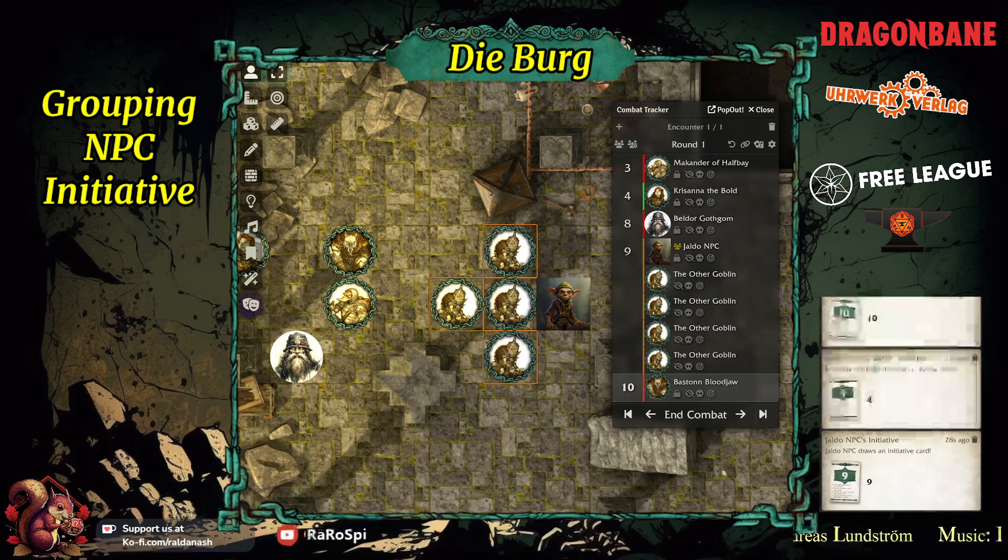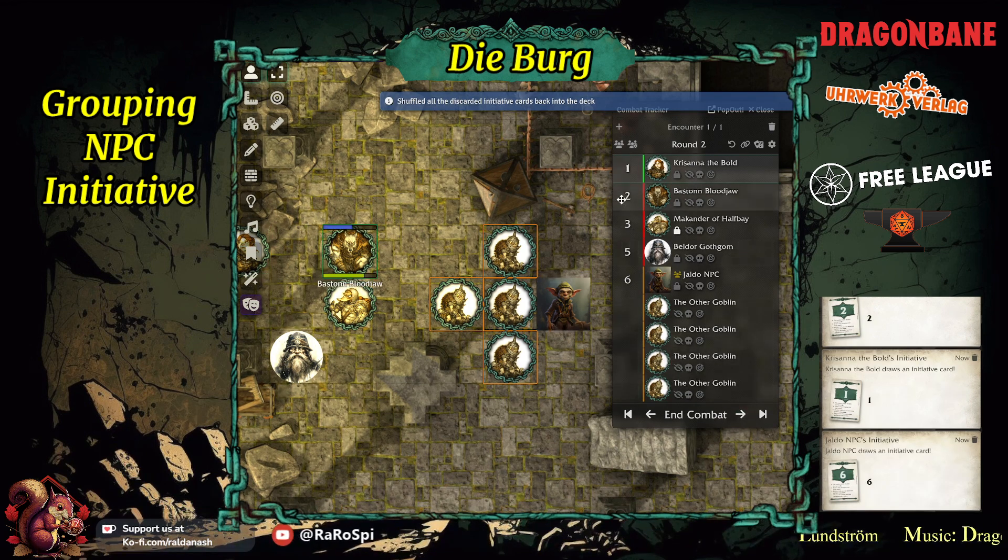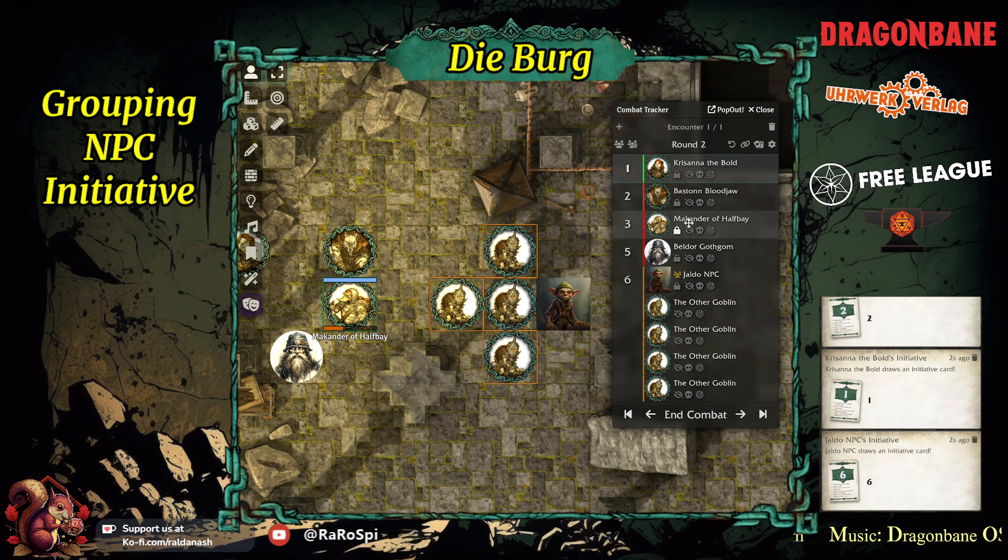Now, if somebody has a talent to keep their initiative for the next round, you can just click the lock. I think it's a willpower spend — one point — and then they can keep their initiative to the next round. If you go to the next turn, it will automatically redraw everybody, and you can see that Makanda is still on the three because he chose it.